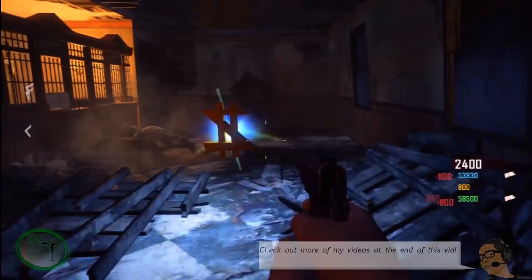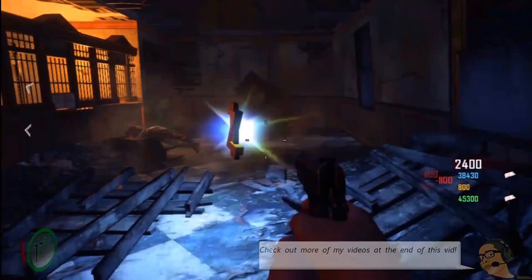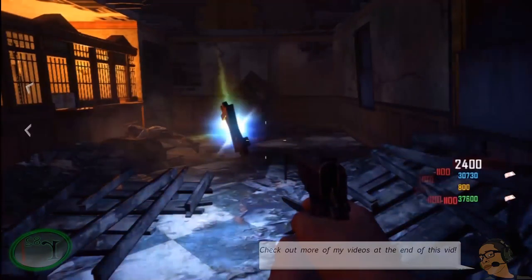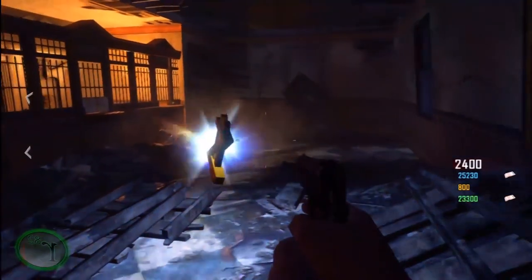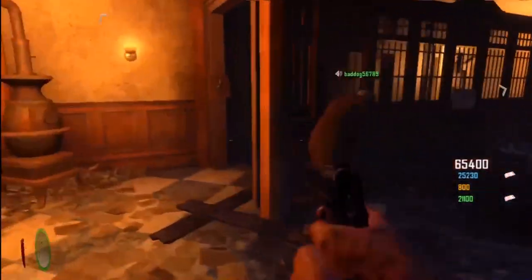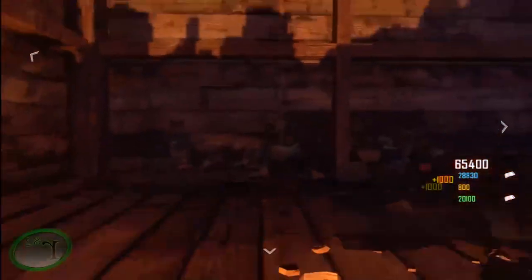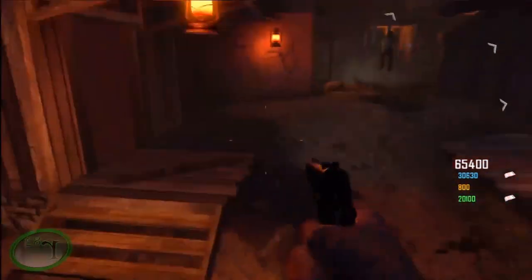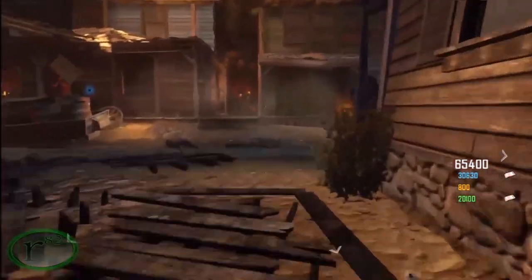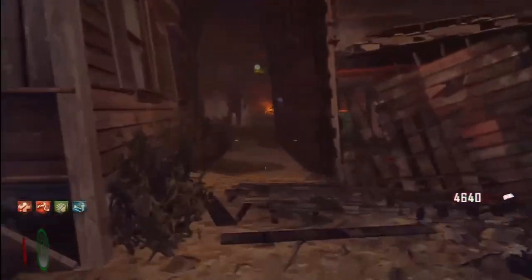I'm going to try to show you guys in as much detail as possible so you guys can basically do this Easter egg yourself. You need four players - you just need that assistance to help you out. First thing I'm going to show you is the guillotine, getting all the parts and putting that stuff together. Later in the video I'll show you where all the bodies are, give you a strategy on pulling down the handles in the garden, and cover the cipher encryption. But first, let's get to the guillotine.